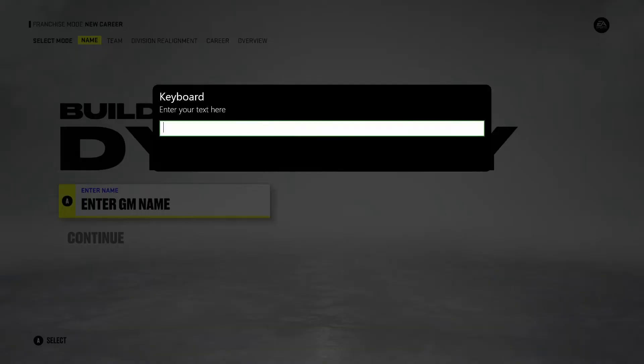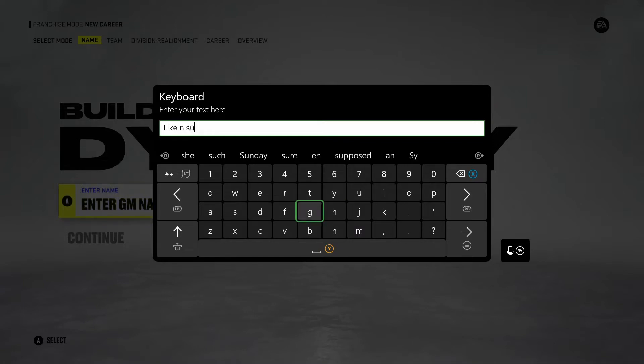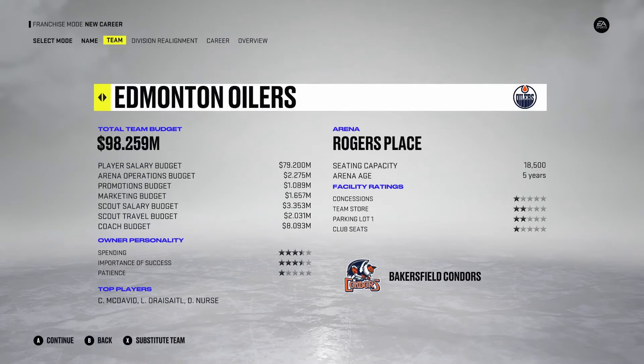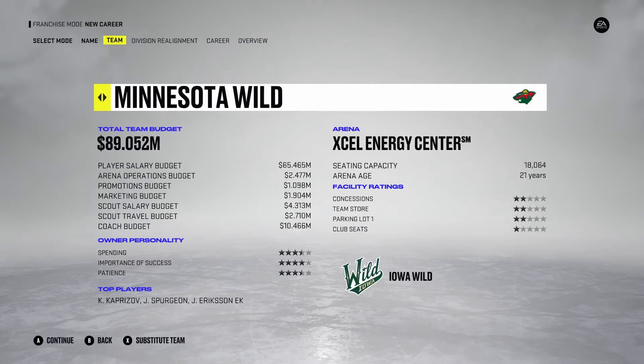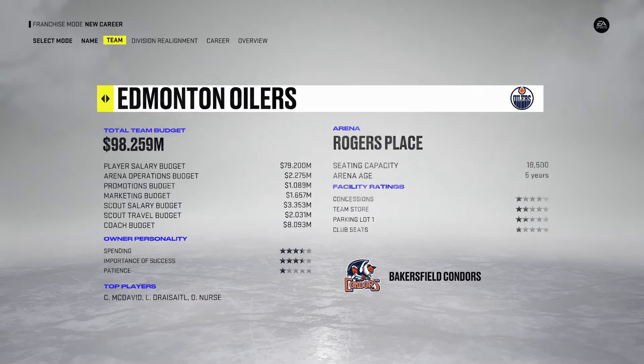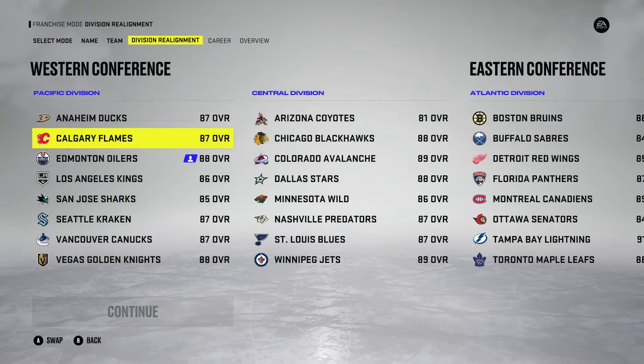Once you've selected that, it will take forever to load, but you can enter your GM name. Today we're going to be going with the Oilers just for time's sake and for understanding's sake — it's already set there. As you can see, the next step is division realignment.